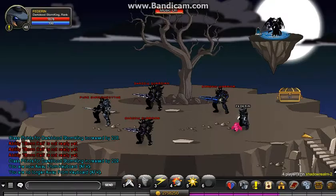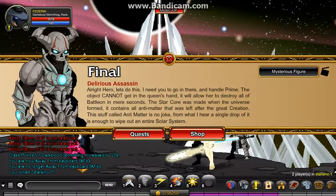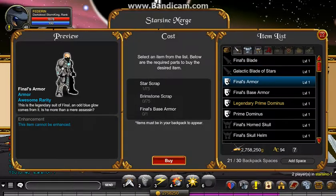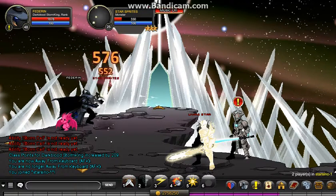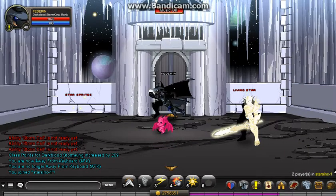To get the Finals armor, do slash join starsink. You need the Finals base armor first. To get it, you need 50 star scrap - you get those by killing star sprites. Let me show you - yep, there we go, a star scrap drop.